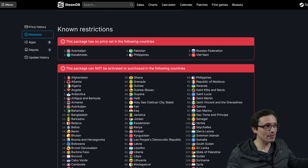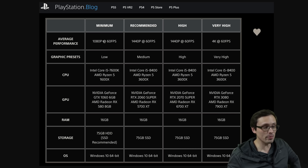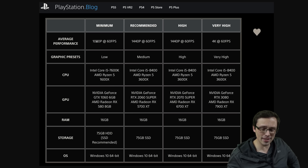Anyway, let's get to the main event: the PC system requirements. The minimum requirement for 60 FPS at 1080p — at low settings — is listed as a GTX 1060 6GB or Radeon RX 580 8GB. It's been a while since I've seen cards like that being listed for 60 FPS at 1080p in a big modern AAA game release, so that's pretty cool.